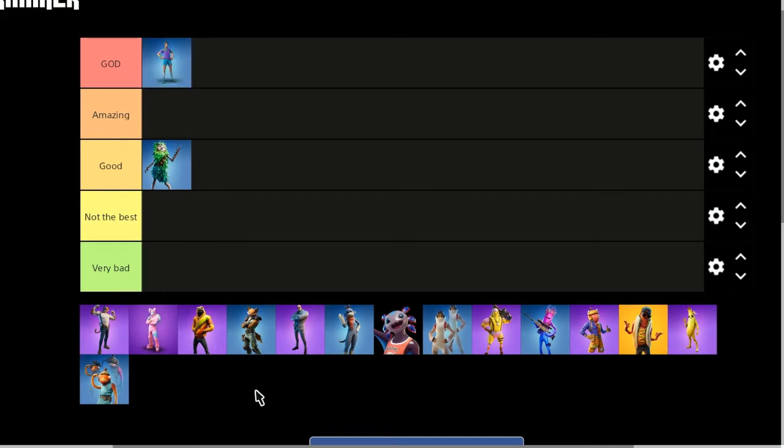Next up on the list we have got the Soccer skin. This one's going to have to go in the god section. It's a great bodyguard, all jokes aside. Always drops me at least like 700 mats, and always has insane loot — sometimes gold pumps, gold scars. It's always helping out with the loot. Definitely giving this bodyguard credit, putting it in the god section. It's a good skin too. I used to use the soccer skin a lot in like season 6 and 7 when it first got released.